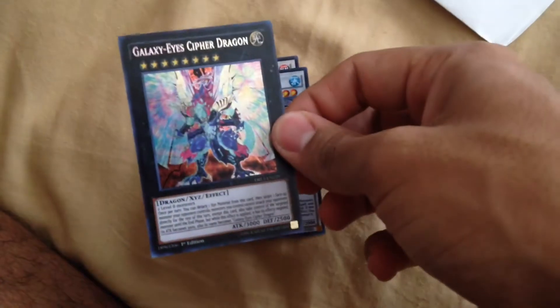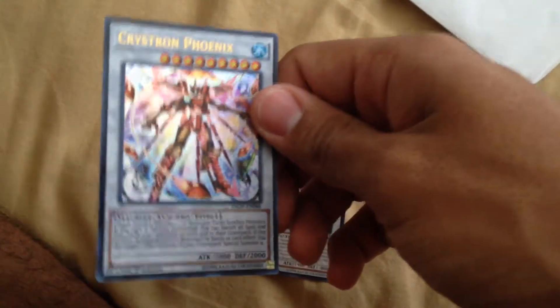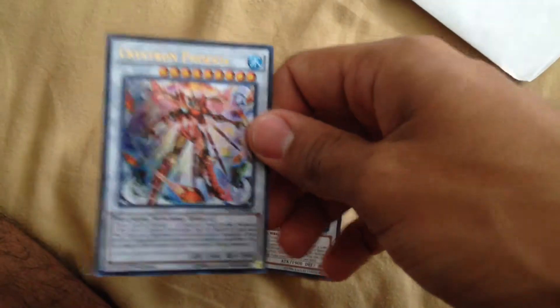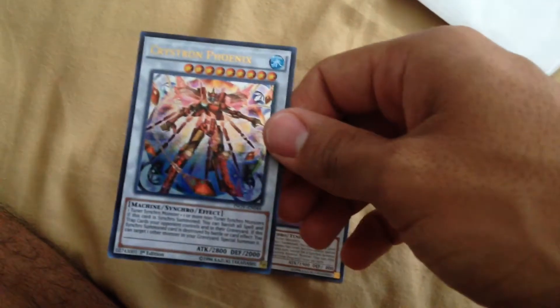Galaxy-Eyes Cipher Dragon as well, for the Galaxy deck. Crystron Phoenix — thinking about using this for my Junk Doppeljack deck as a new synchro monster for it, so I think it'll open me up to some new plays.